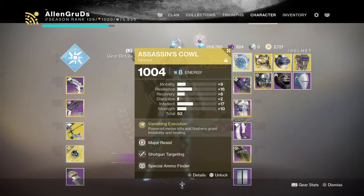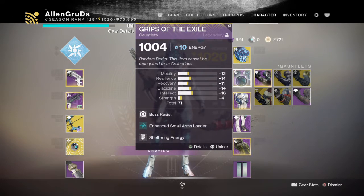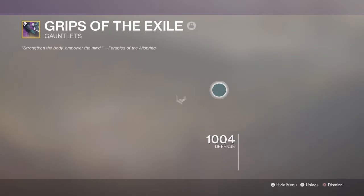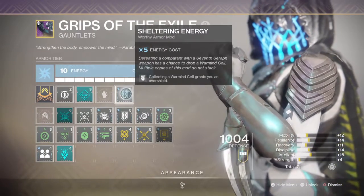The mods are key to the build. I try to keep myself alive, so I have Major Resist, Boss Resist, and Sheltering Energy. This is a Warmind mod tied to the public event.